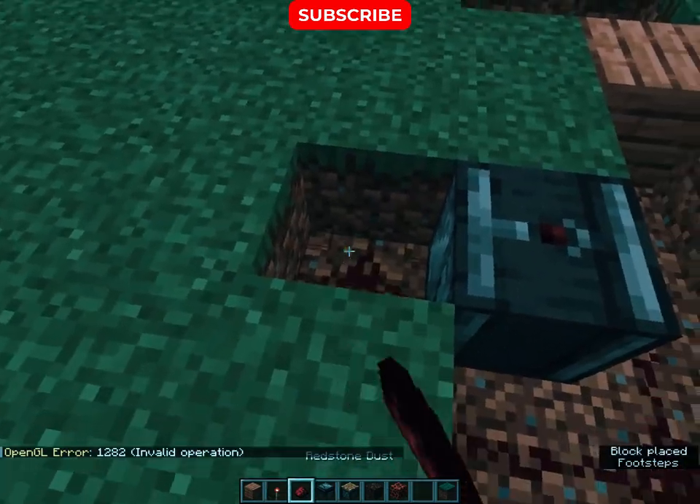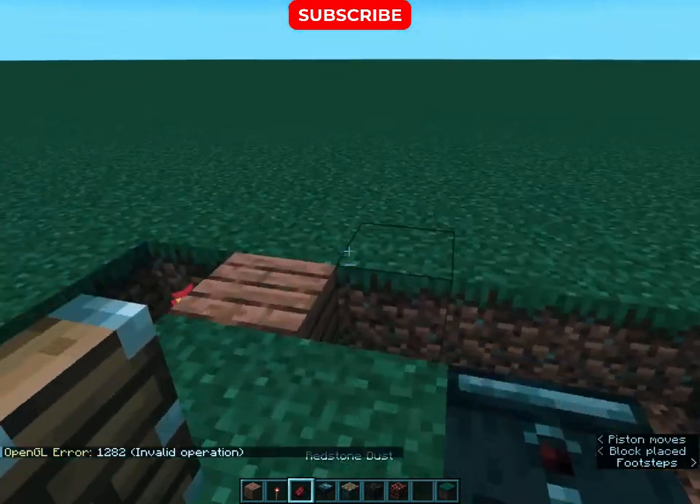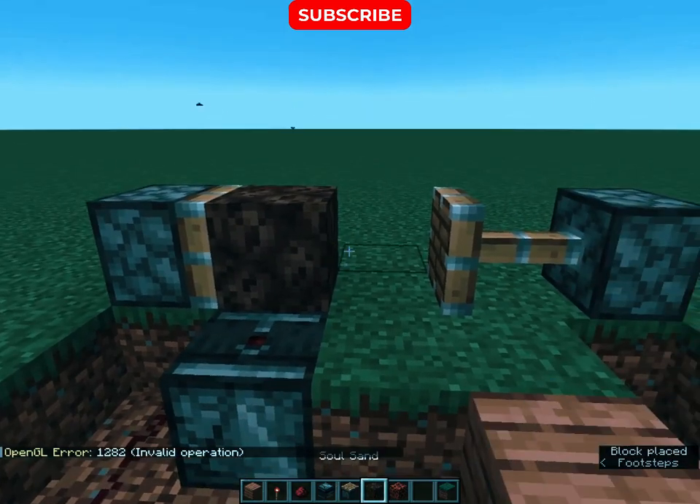Now place observers and pistons like this. And then soul sand and magma.